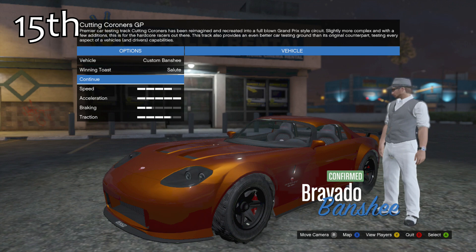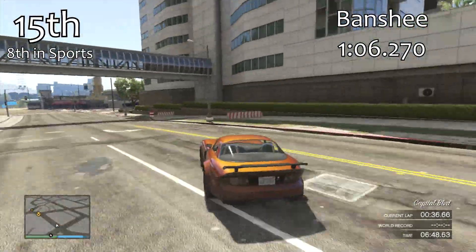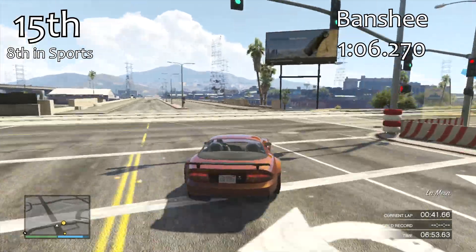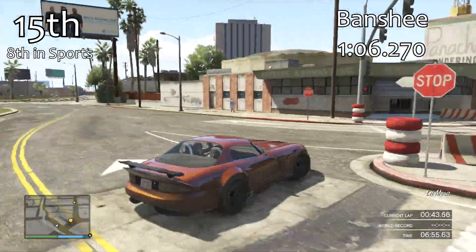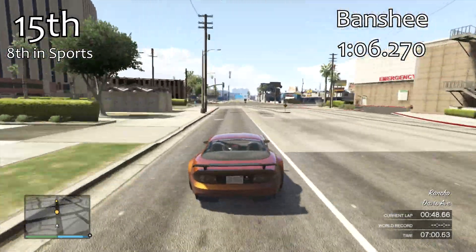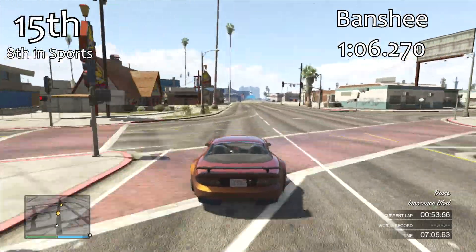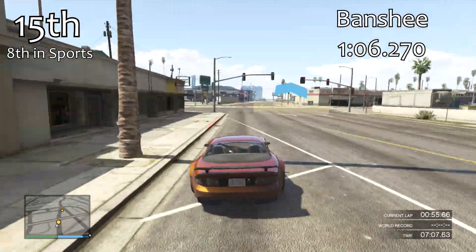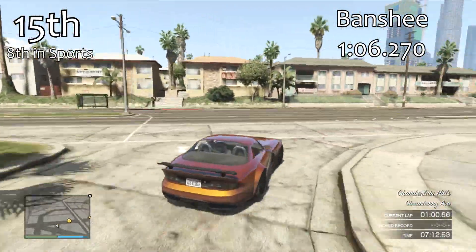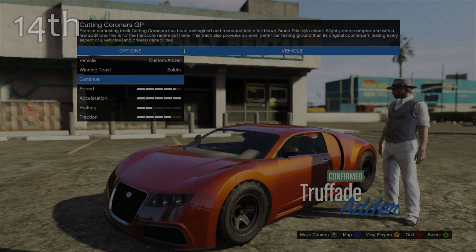In 15th place we have the Banshee, which really does propel itself up the order when fully modded compared to stock. The spoiler really helps with traction, it puts power down well in acceleration, has good top speed, feels nice and well balanced around the corners. With a 1 minute 6.2, it's only another tenth off the Carbonizer's time, but it's a very nice sports car. This is our 8th best sports car — we've got 14 cars to go, 7 supercars and 7 sports cars.